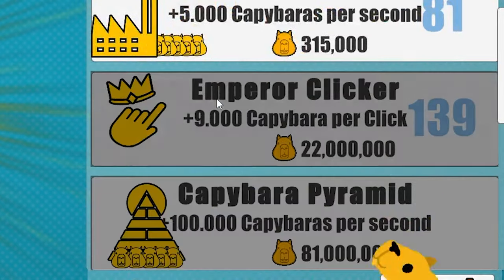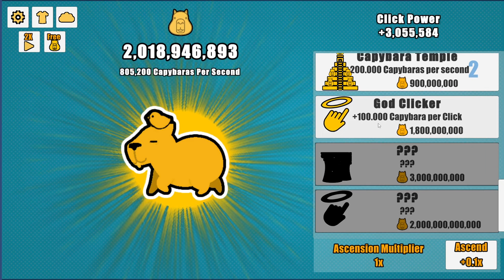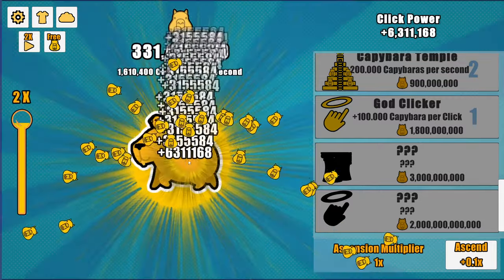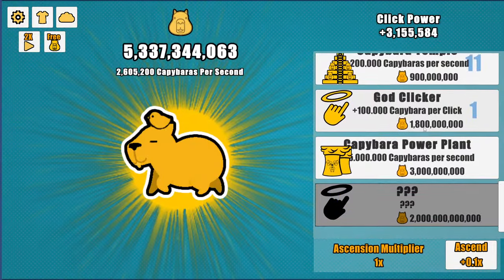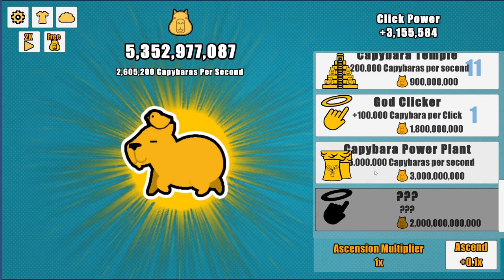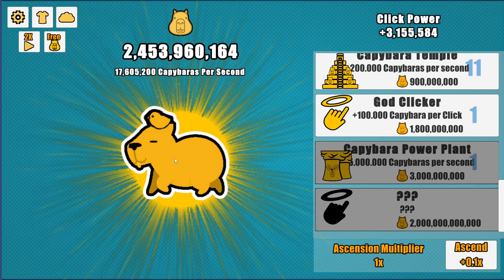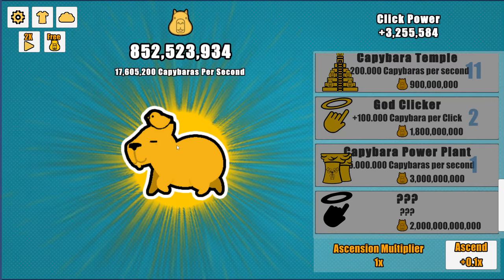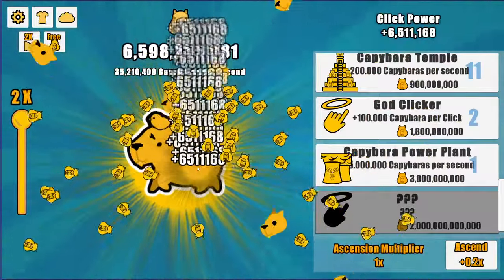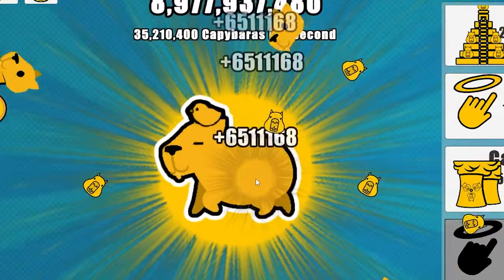Each click now gets us 305 million. We can start to afford the god clicker, which gives 100,000 capybaras per click. We'll buy one of those. Now we're going up even faster. We can actually afford the power plant too, which gives 5 million per second and only costs 3 billion — we can get that in under a minute. Buying one power plant gives us an extra 5 million per second, plus another god clicker. With upgrades we're up to 35 million capybaras per second.